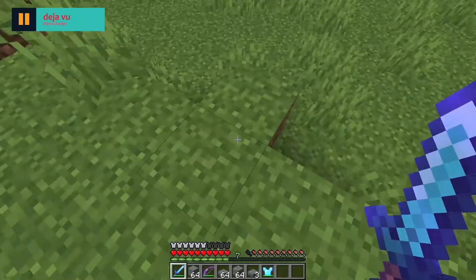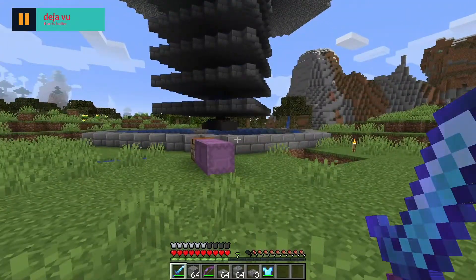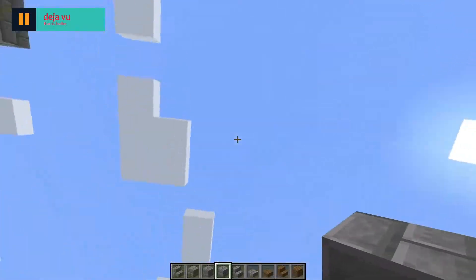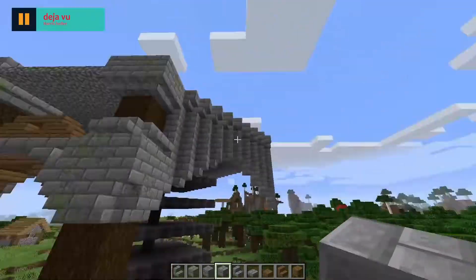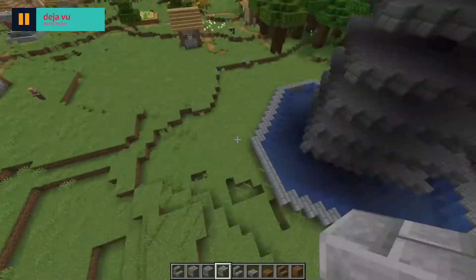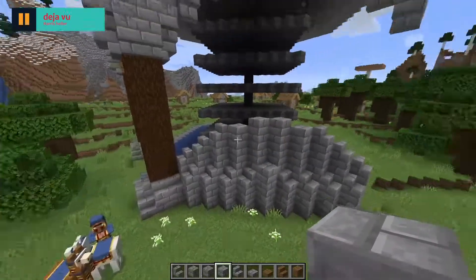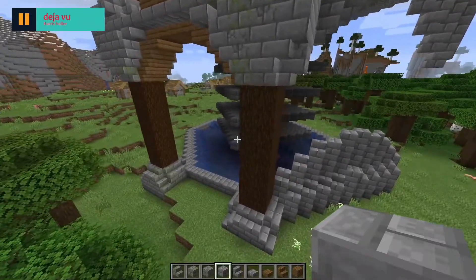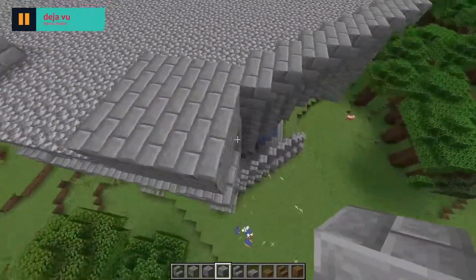The farm structure itself is complete, but I want to add a decorative exterior — a frame or design on the outside. Let's check out the design I made in the creative test world. It's going to feature two pillars on the sides, a small archway design on the top, and a little detail piece on the side as well — going all the way around. It'll still be somewhat open but I think it'll work. It sits right on the edge of the farm.